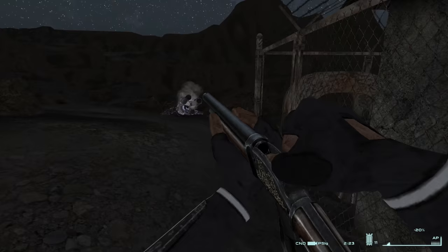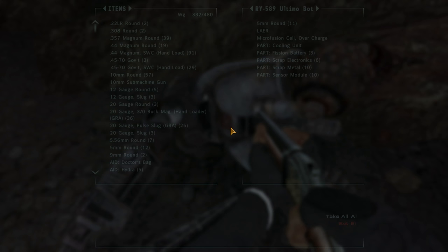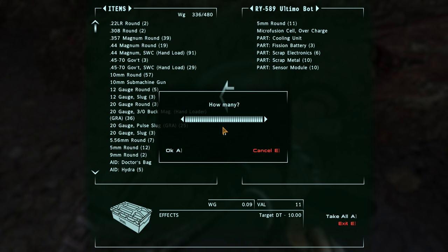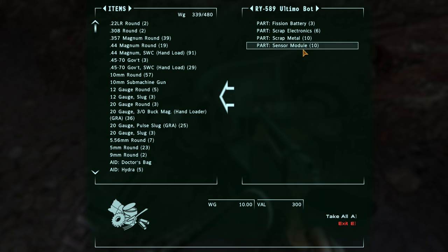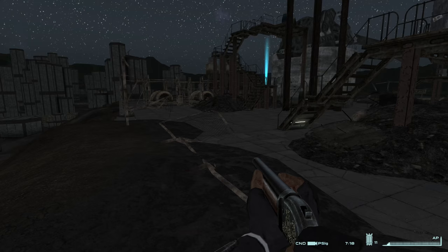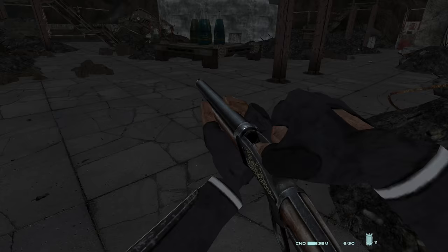You weren't so bad. RY-589 Ultimo Bot — okay, those are worth something, definitely worth something. Should we just take everything? Cooling unit — definitely. Sensor modules, I really don't need that many. Let's pick up the Pulse Mines I laid in the vague hope of getting him to come this way so he wouldn't come this way. Fair enough.